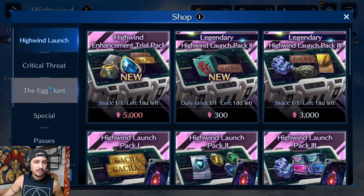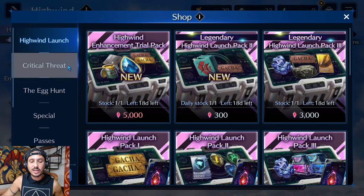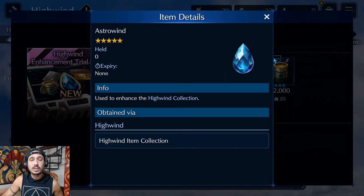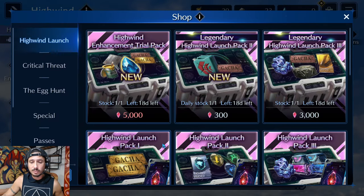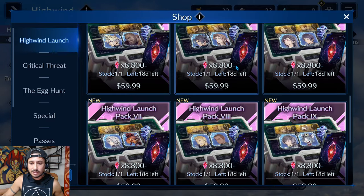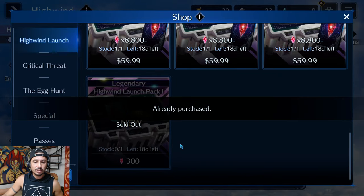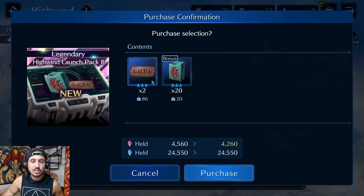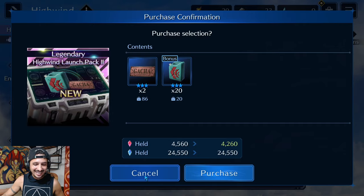There are High Wind boosters available in the shop via a new High Wind shop. I did not buy the 5,000 paid High Wind pack, and I'm leveling this up slowly. There's also a pack with 2,000 paint cans and 150 Astrowind. I did buy the 300 paid ticket pack which came with 20 High Wind boosters, though I wish the gacha tickets included were more than just two.